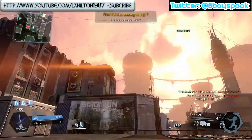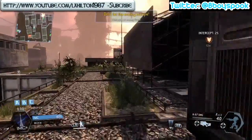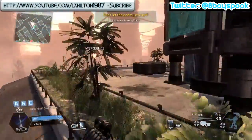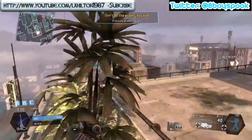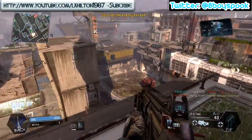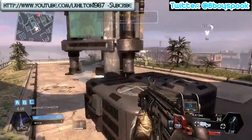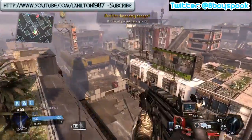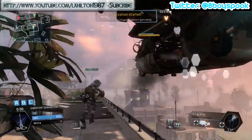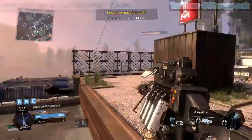We're going to go to the evac point and see if they even attempt to evac. In domination, if you get a team who's only going to attack one flag and you've got good players defending it, there's no way you're going to take it unless you can match their skill. A guy cheekily evacs - well played, at least he got something as compensation for the 400 nil. Peace out guys.